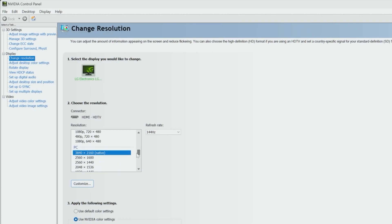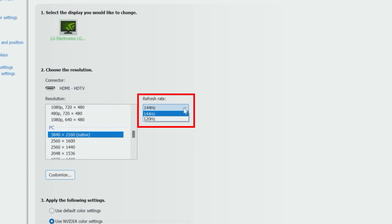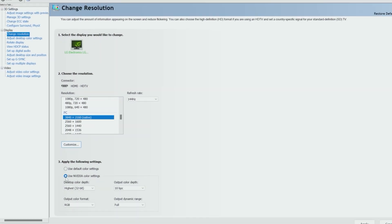Next, go to Display and Change Resolution on the left. Make sure that you have your native resolution selected under PC, and not one of the resolution options under Ultra HD, HD, or SD. You should then make sure you select the highest refresh rate that your monitor supports — in this case, 144Hz.